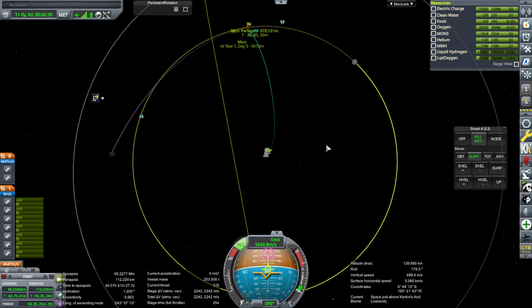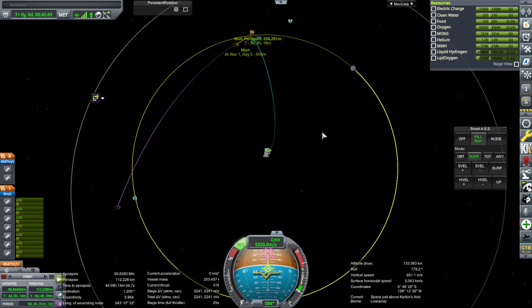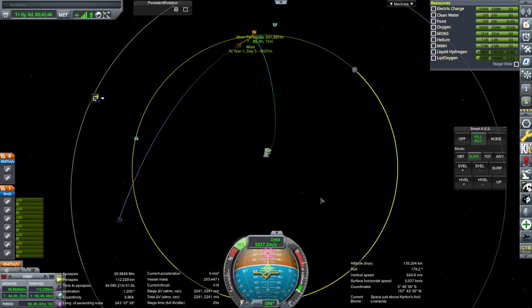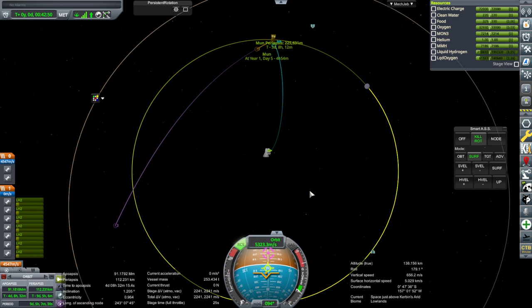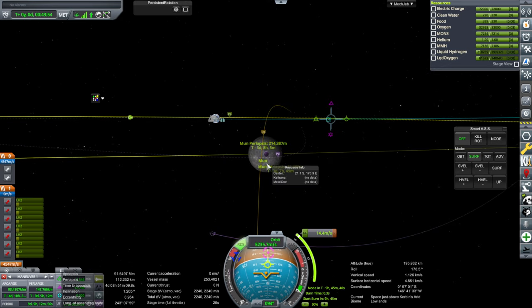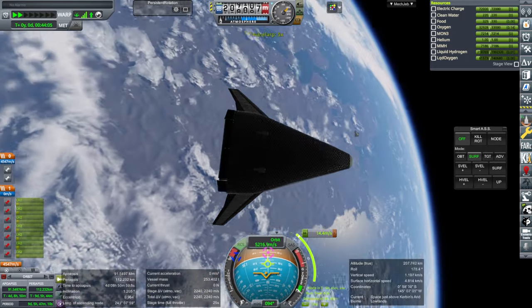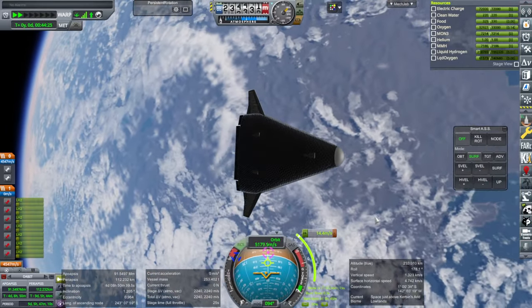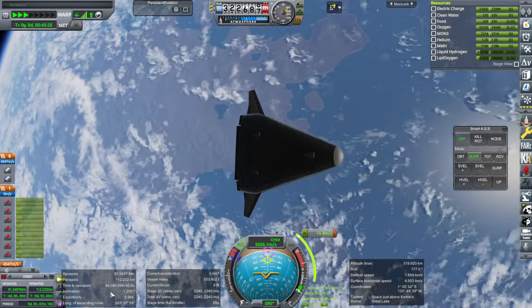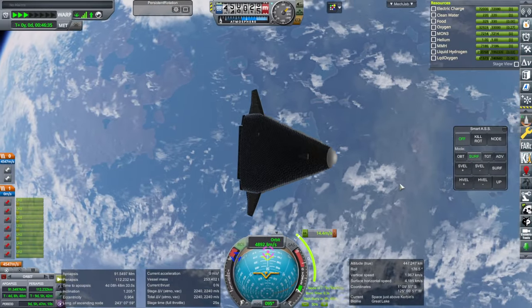We don't even need too much aerobraking, which is good. Heat tolerance wise this is going to have no problem aerobraking because it has dealt with the heat of Earth's re-entry. That's about the correction I want — we'll keep it equatorial. We could have had a polar orbit, but it's annoying to get out of polar orbit, so we'll just keep it equatorial. The Kerbin system is still sort of optimized for that, even though our launch site at Tampico puts us into about a 1-degree inclination.